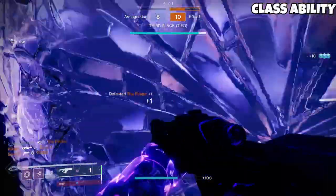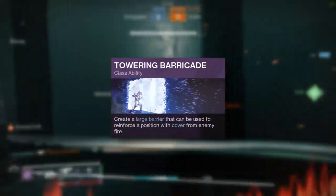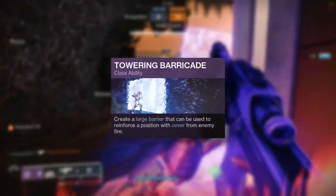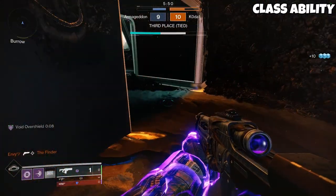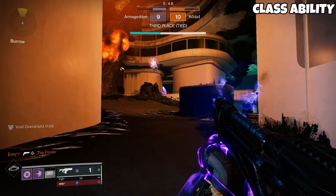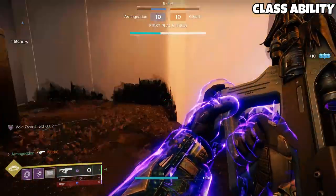In terms of class ability, 99% of the time you'll want to run Towering Barricade when running Void Titan. Towering Barricade offers the most utility in terms of providing cover for rezzes, heavy pickups, zone captures, and more — all with the bonus of a regenerating overshield that the Bastion aspect provides.